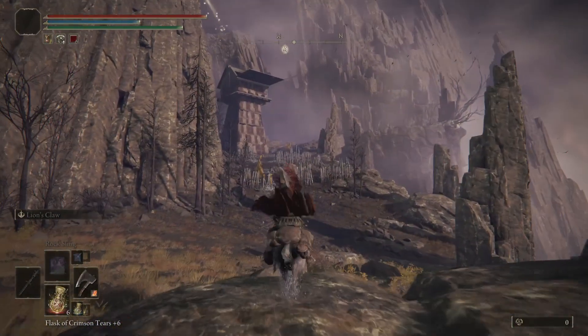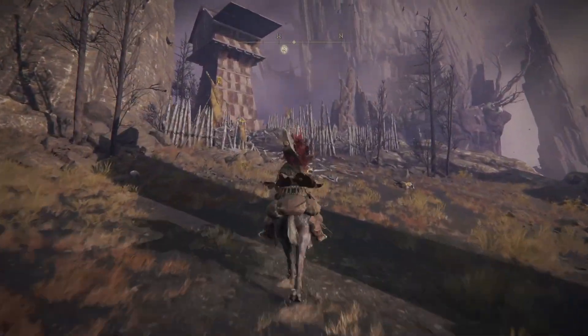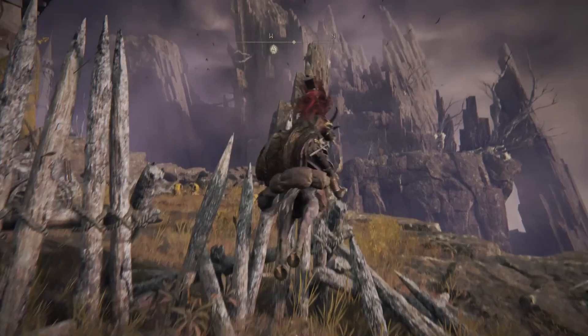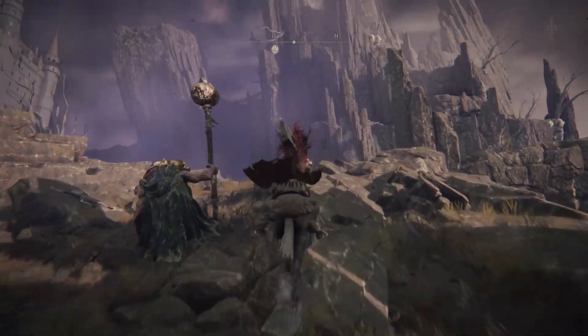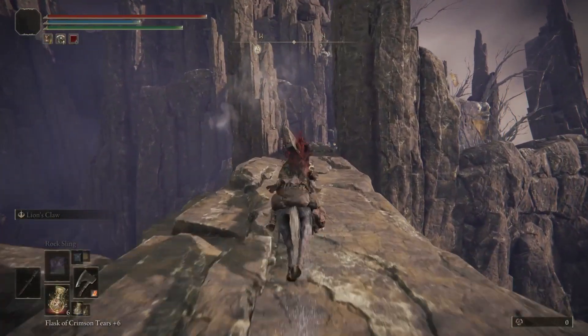I'm gonna go ahead and start with the horse. You can see there's a camp we're approaching right here — basically what we want to do is completely avoid anything in the camp. After we jump, we're gonna head to the right. There is an enemy we're going to avoid fighting and we keep going down this path.